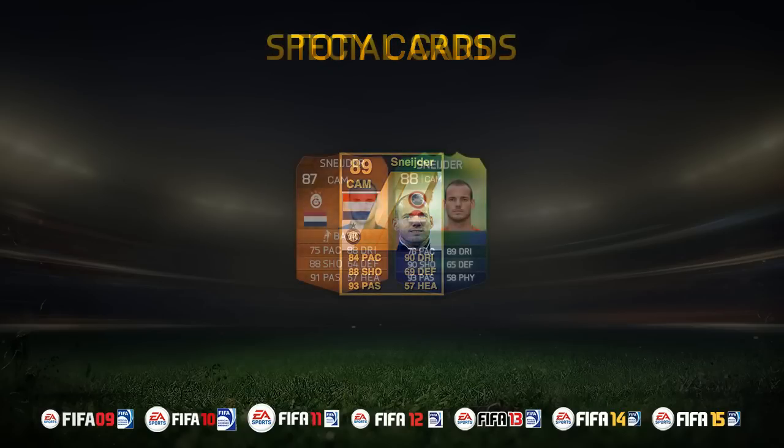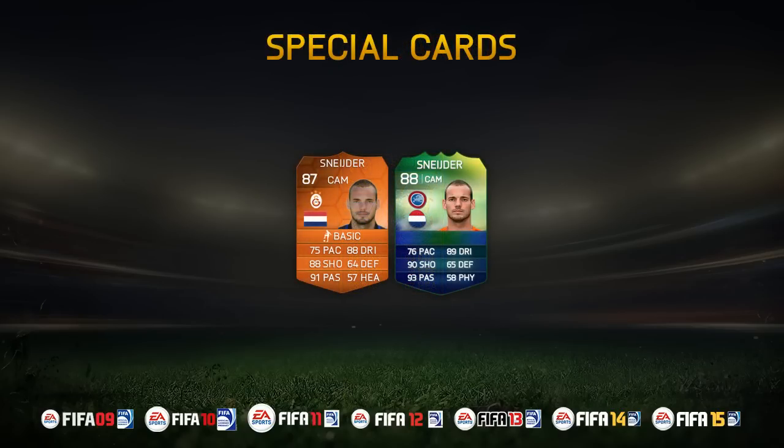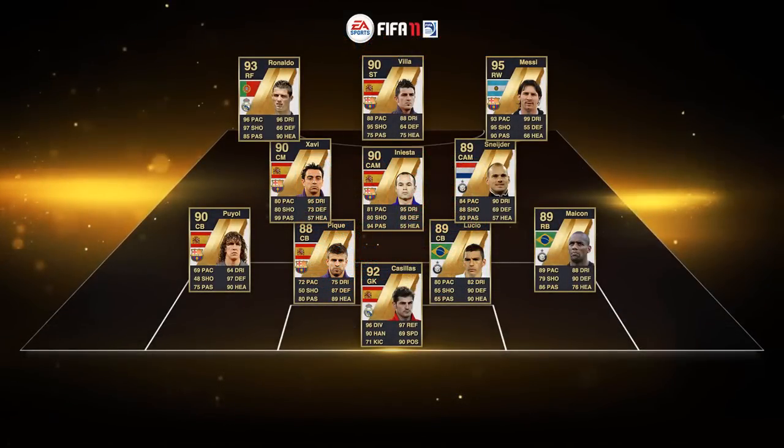Let's go and have a look at his special cards. These are the only two special cards he's had — an 87 rated CAM which was a Man of the Match for the World Cup, in FIFA 14. And then also his World Cup card, which got all the way up to an 88 rated. Even looking at his in-forms, he had an 88 rated CAM last year as well. So will he ever play in a European or World Cup competition for Holland again? Maybe some of you guys will know that. He's probably coming towards the tail end of his career, obviously out in Turkey at the moment — will he return back to Europe? Who knows?